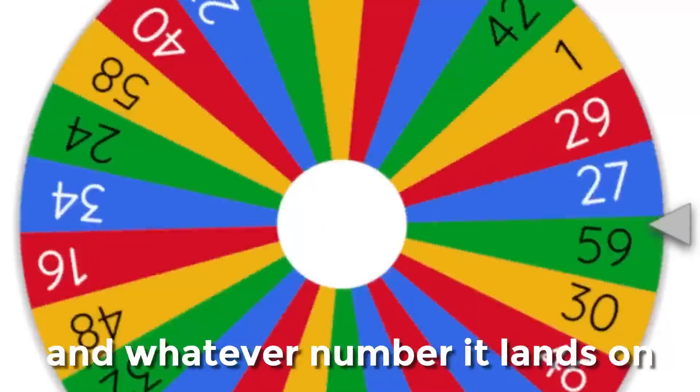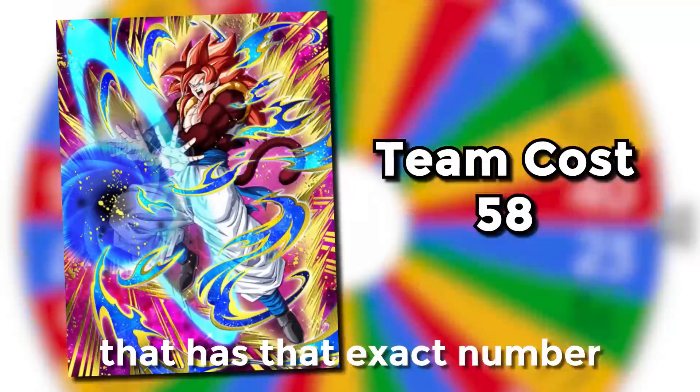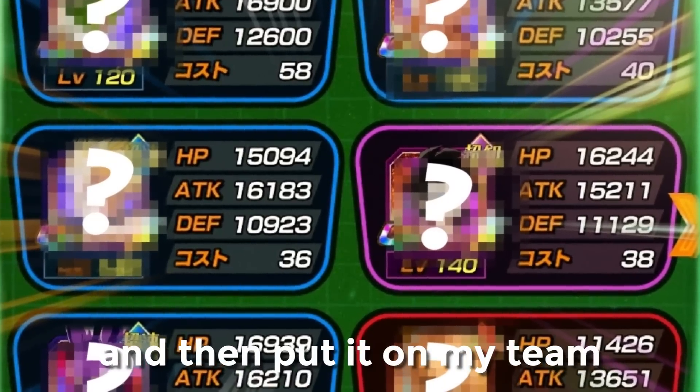I have a wheel with a bunch of different numbers on it, and whatever number it lands on, I then have to go find a character that has that exact number as their team cost, and put it on my team.